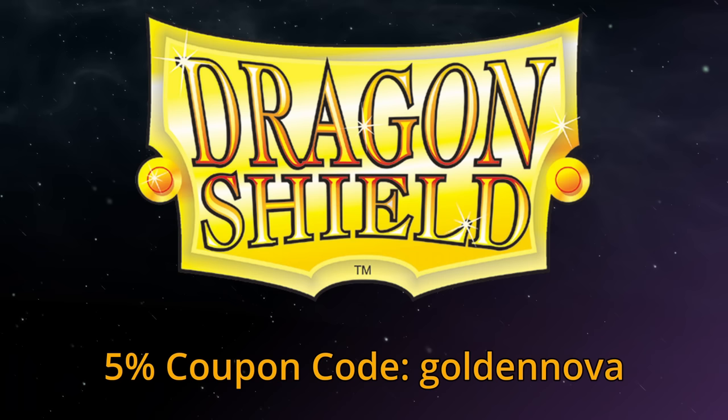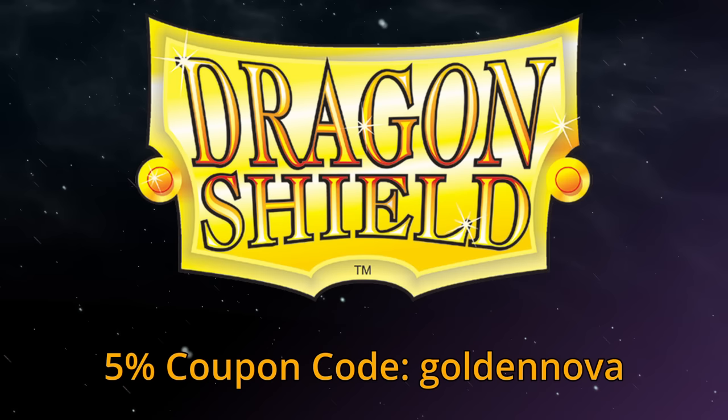Today's episode is brought to you by my lovely patrons, as well as the wonderful people over at Dragon Shield. Get sleeves as strong as dragon scales and save 5% on your order by using coupon code GOLDENNOVA at checkout.